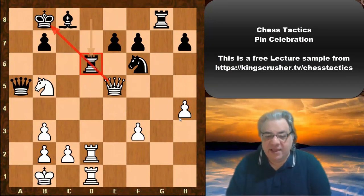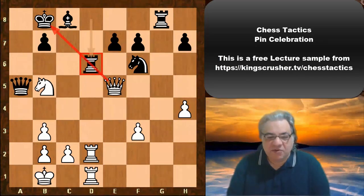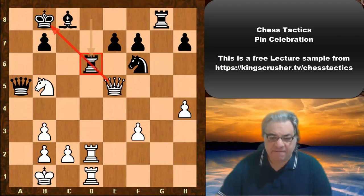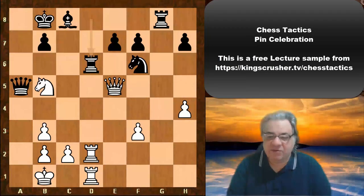Here I wonder what you would play in this position. This is Ralph Mamedov against Babayev, played in 2008. White to play — what would you play in this position? I'll give you five seconds. Try and celebrate that pin as effectively as possible.